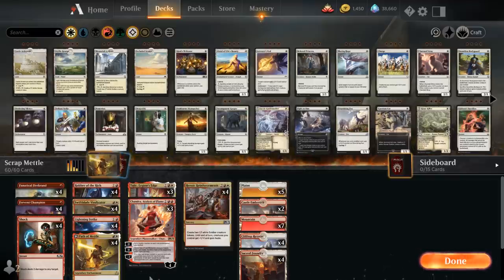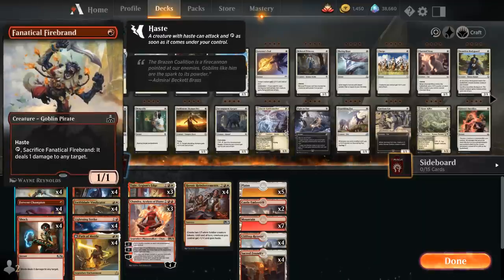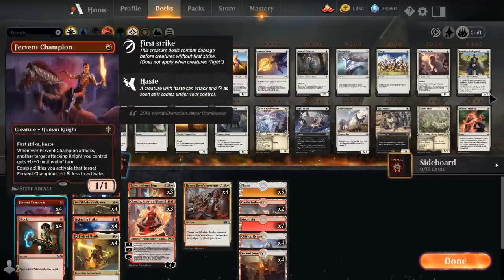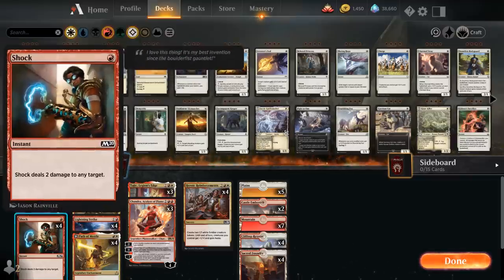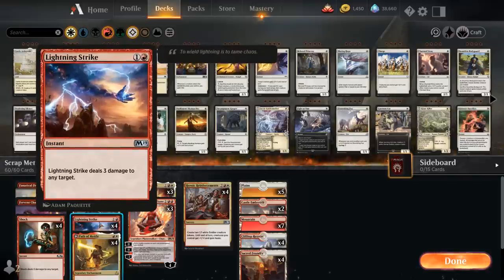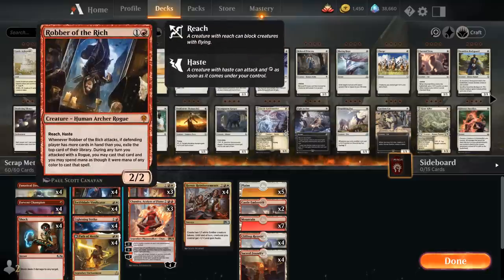Starting out with some hasty one-drops: Fanatical Firebrand, which can also be tapped and sacrificed to deal one damage to any target, and Fervent Champion, which is especially powerful if we draw multiples, giving other attacking knights plus one plus one until end of turn, and also has First Strike, which combines nicely with our burn spells to potentially take out any blockers. We've got four copies of Shock as a two-damage burn spell, four copies of Lightning Strike to deal three damage to any target for two mana, and four copies of Robber of the Rich as a two-mana 2/2 haste creature with reach.